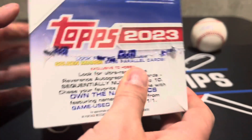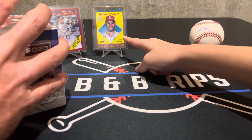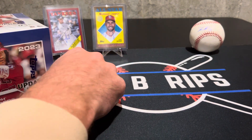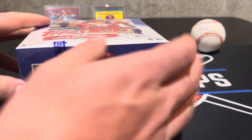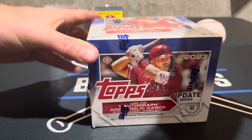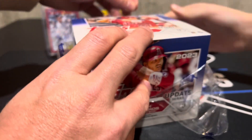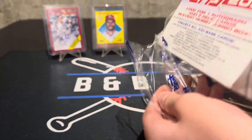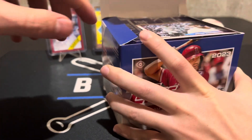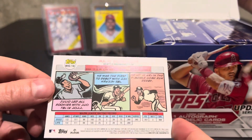You can get the 'Own the Name' relics, ultra rare autograph patches, golden mirror cards — all your typical stuff. If you haven't checked out our hobby video, we pulled a gold Schmidt numbered to 25 gold auto out of that box. So we're gonna give it a shot to top that. You get 10 packs in here, plus two silver packs and a Topps big box topper.